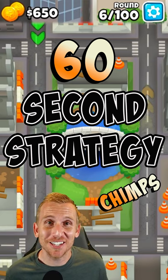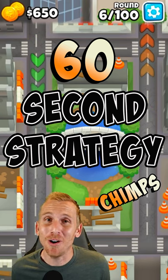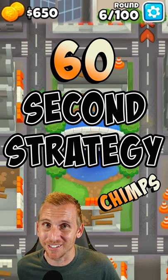Hey guys, TheBloon here and here's another 60 second strategy for high finance ships with no abilities for BTD6. Plus, we're going to keep all the towers in the middle and not build any buildings.